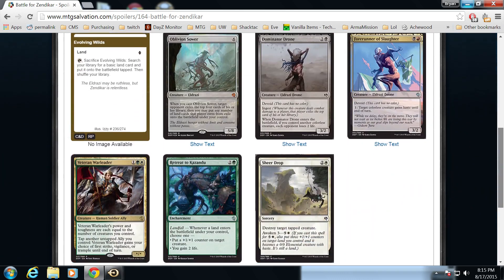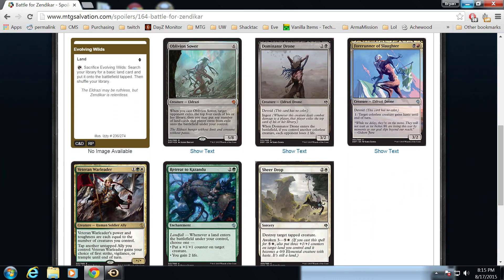This is from Battle for Zendikar. We have Evolving Wilds — our classic. Honestly, when's the last set that Evolving Wilds hasn't been in? It's certainly been in every block for a couple of years now. It's a really good card to have available in limited formats, because it's a value pick in the middle for anyone that needs it. In some formats it's actually an earlier pick if you like a three or four color or splash-heavy format.